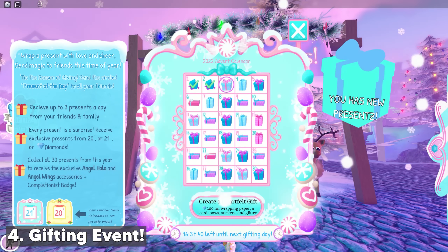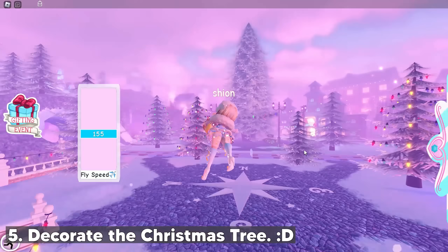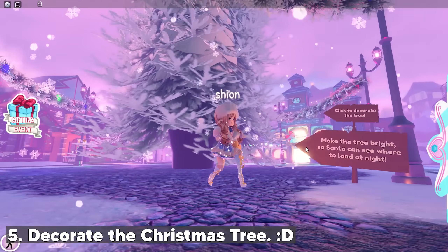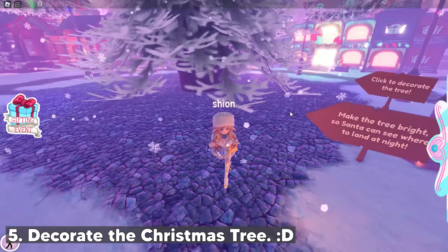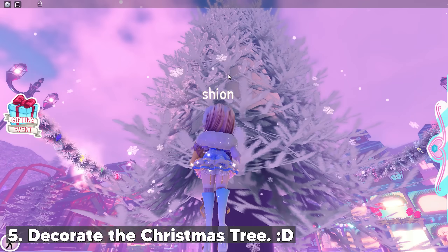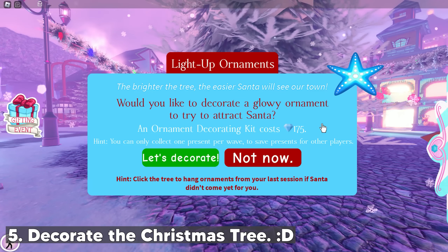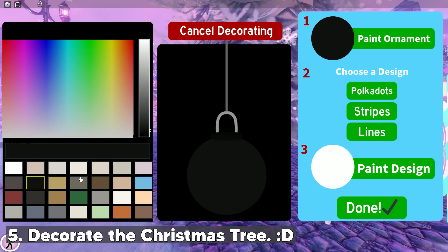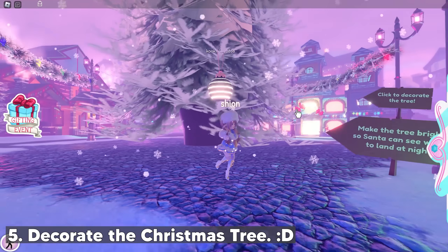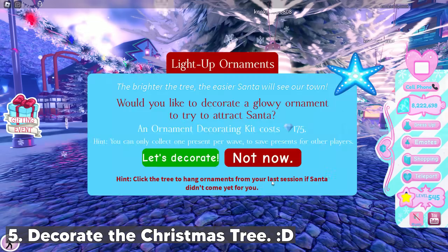Now let's explore Snow Globe Summit — there's a lot of things to do here. First, we can decorate the Christmas tree. Click the big tree and you need 175 diamonds to start decorating; you can color and choose the design for your ornament. When the tree is full with ornaments, Santa will come and drop gifts. You need to buy ornaments 35 times to fill the tree.